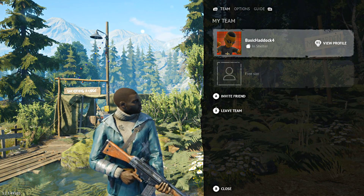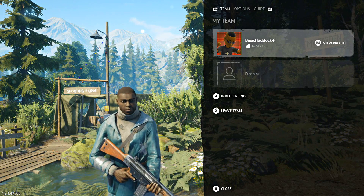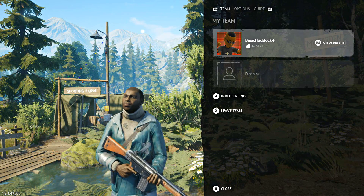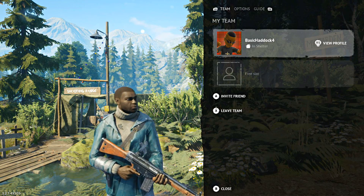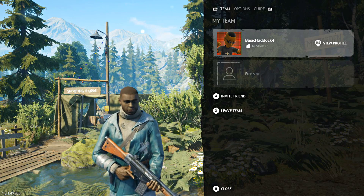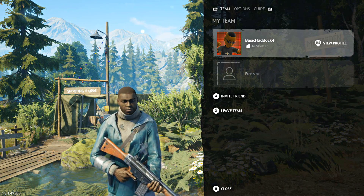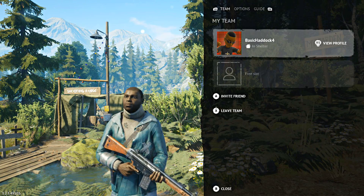I'm gonna have to start doing that more often. If I can get into open lobbies where there's nobody in, I can just get the airdrops fast and quick — that's what we did and that's how I was able to get this assault rifle. Anyway, welcome back again guys to more Survivor Vigor survival gameplay. Here's my gamertag at the top right if y'all want to send me a message.